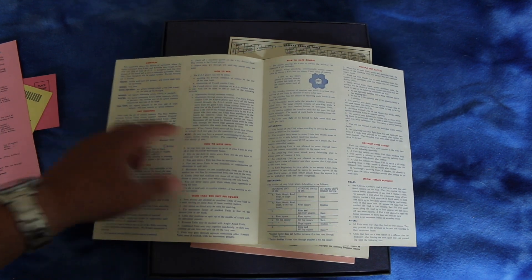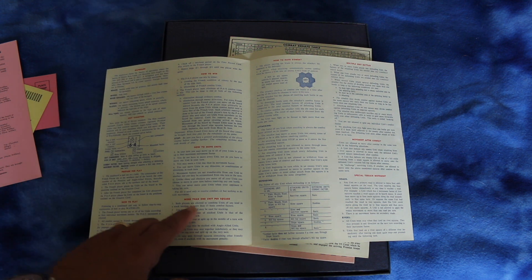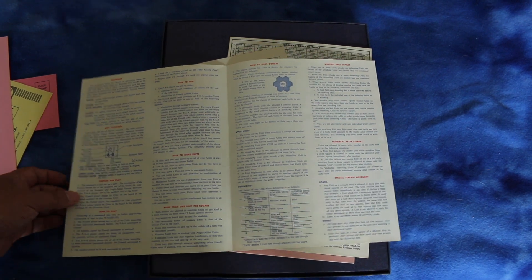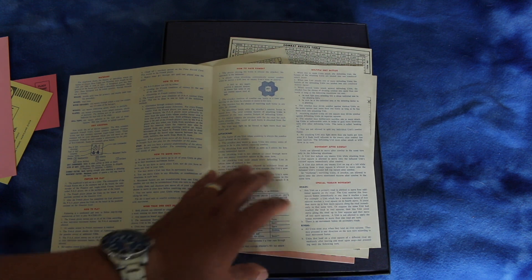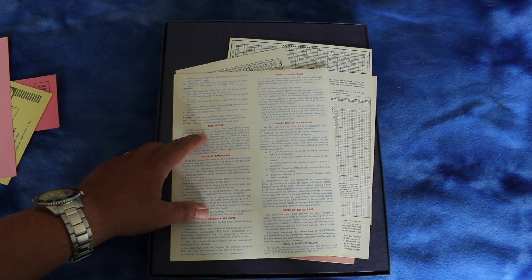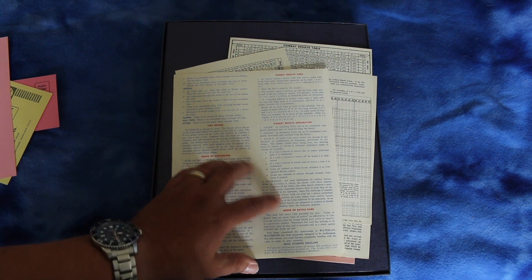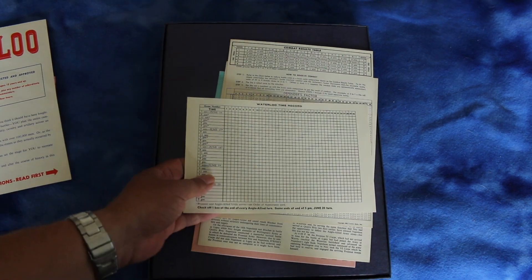It's going over victory conditions here, and talking about stacking — you can have more than one unit per square. And going into combat further: multiple unit battles, movement after combat, and special terrain movements. And going over the time record sheet, order of appearance, headquarter units, the CRT and explaining how that works, and the order of battle card. So very simple — you should be able to get into this pretty quickly.